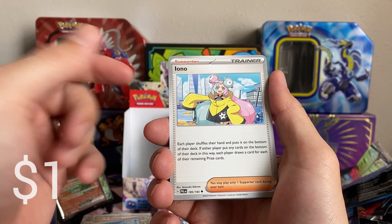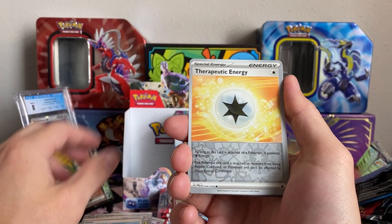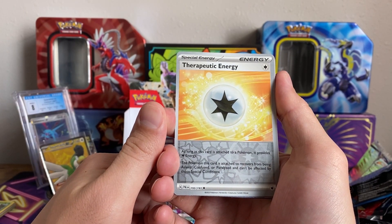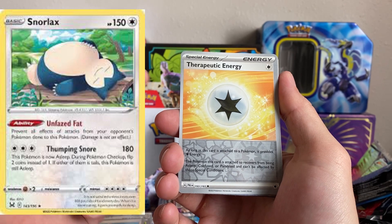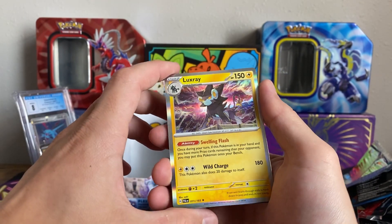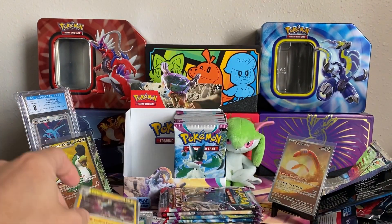I need to pull as many of these as I can — they still go for over a dollar, which is crazy. Once I have a playset, I'm just going to sell all the other ones. Therapeutic Energy — a lot of people are using it with that Snorlax that makes itself fall asleep after it attacks. But with this energy, it won't fall asleep so you don't even need to do the coin flip. And then Luxray — a lot of people use Luxray, great attacker.